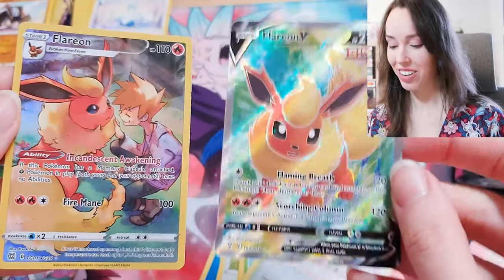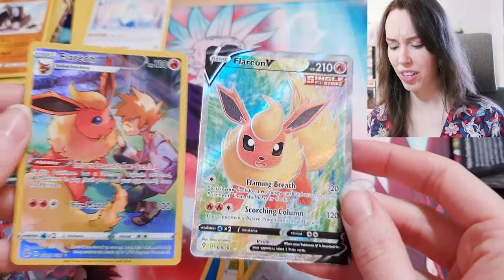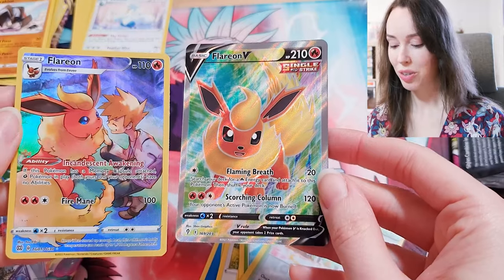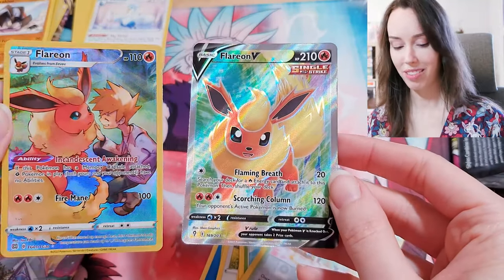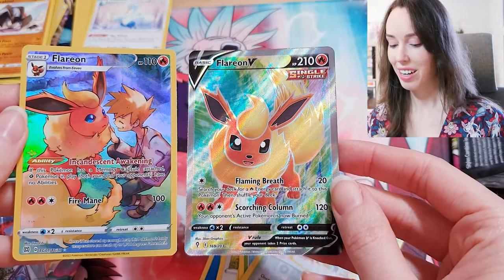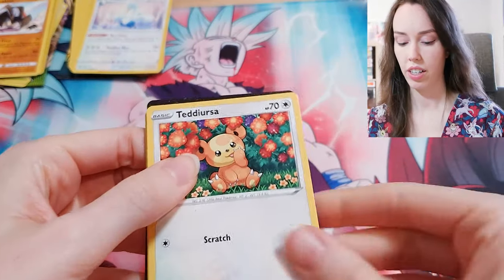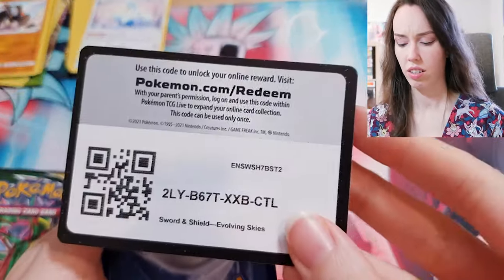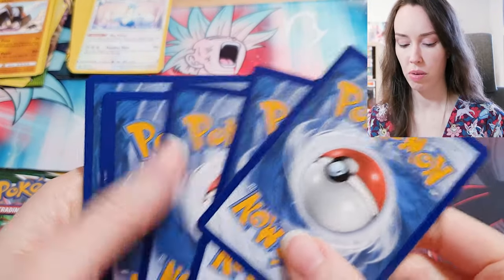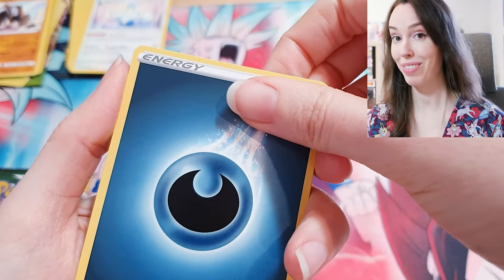That really pairs well with the other Flareon that I got from Brilliant Stars, I think. Oh my goodness, I don't know how much this one's worth, but hey man, I'll take anything. These Flareon cards are just absolutely beautiful, especially together. Jolteon was actually my favorite Eeveelution when I was a kid, but now looking at these I think I might have more of a preference for Flareon — it's just absolutely beautiful.